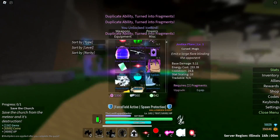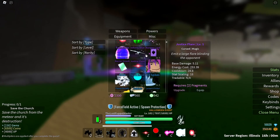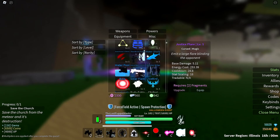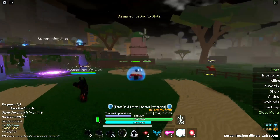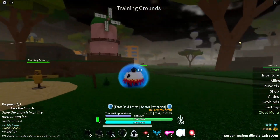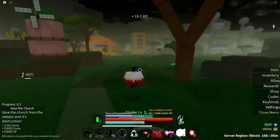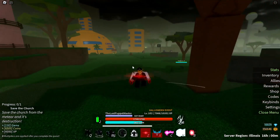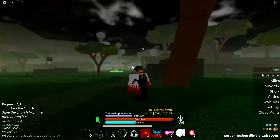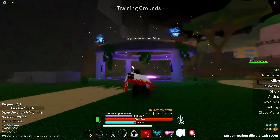We got our next ability, which is Ice Bird. This is obviously from One Piece again. I actually don't know what Justice Flare is from — I'm guessing it might be Hunter x Hunter but I really don't recognize it. Ice Bird — okay, shoot. It's not bad, it's definitely not bad. They could have done better with it, but it's definitely better than Justice Flare.